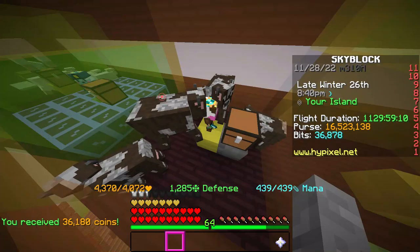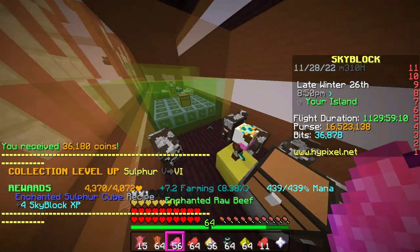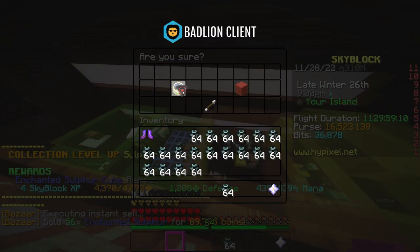The cow minion made a little bit over 36,000 coins. I also took a minion chest and enchanted hoppers and put them into every minion in case they run full. And 315,000 coins — that is pretty good.